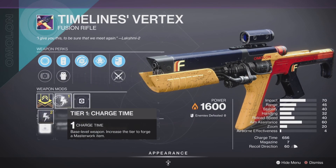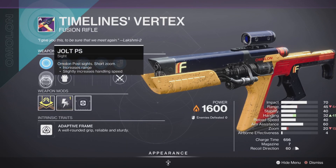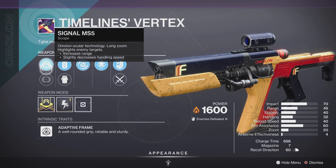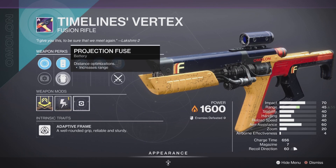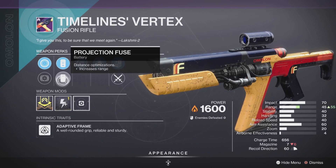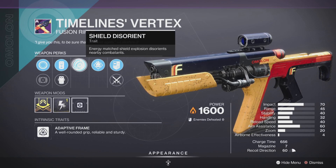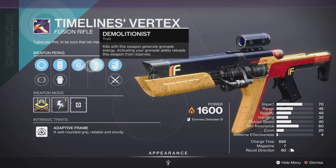Next up we have the returning champion fusion rifle, the Timeline Ferritex. This one has a charge time masterwork, including Jolt PS sight and Signal MS5 scope, Enhanced Battery, Projection Fuse, and last but not least, Shield Disorient and Demolitionist traits — should be good in PvE, decent in PvP.